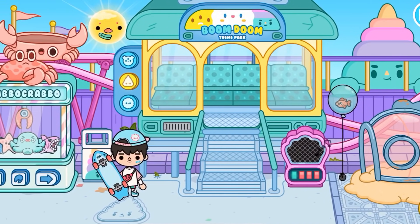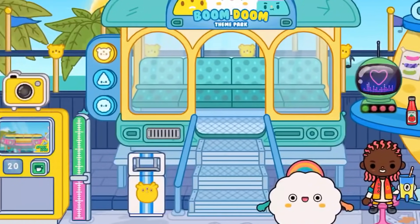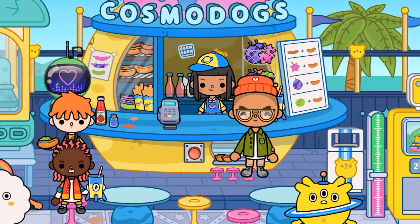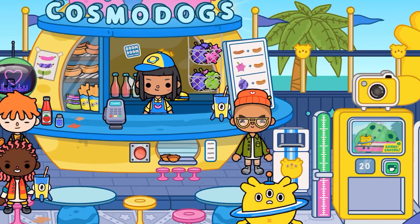Let's go to the next secrets which are in the space area. We're here at the space theme area and we've got two secrets to show you. This first one is not really a secret but kind of is — just down here we've got this button and if we press it we get a little tiny thing for the crumpets, and we got another crumpet.